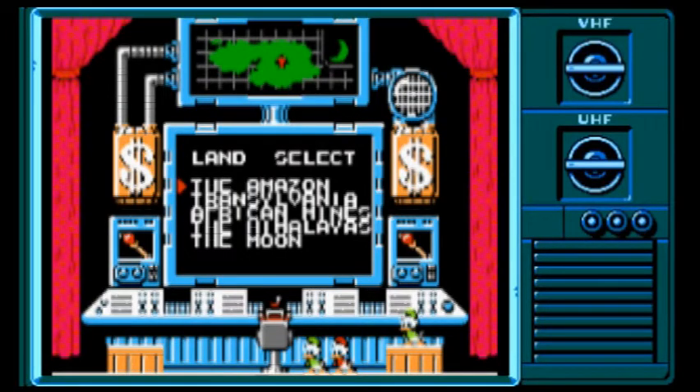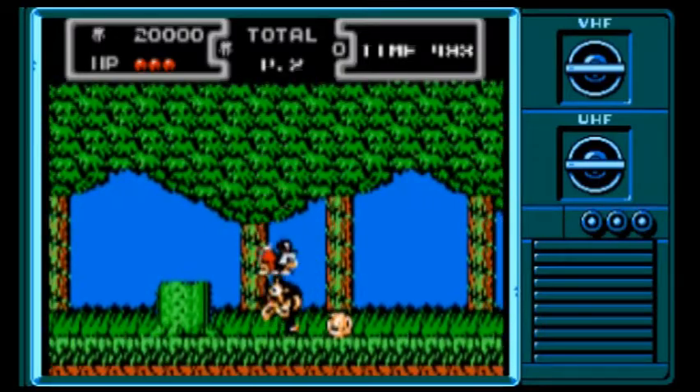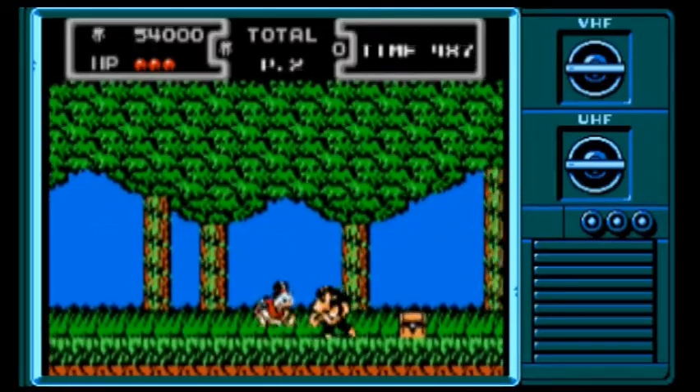So much like Mega Man and other Capcom games, we have a choice of different levels. We can go to Transylvania, the moon, and the Himalayas, but we're going to go to the Amazon. We're going to start right at the top. The first thing you're going to notice about DuckTales is that there's jewelry scattered everywhere. We can just hit these stumps — any time we defeat an enemy, just look at that, right in the air. It just appears.